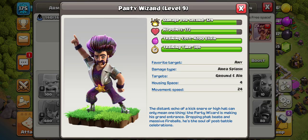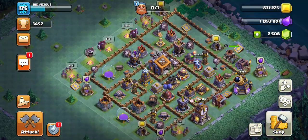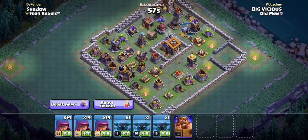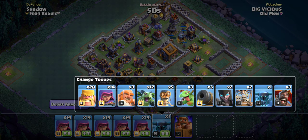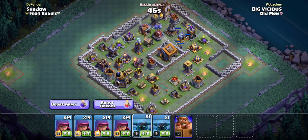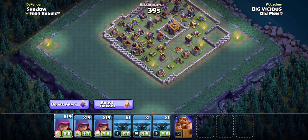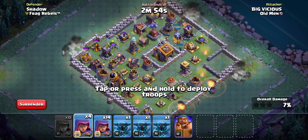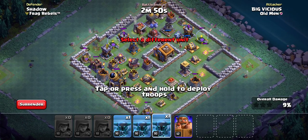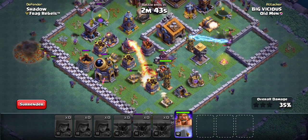We've also got this exclusive Party Wizard, which is really sweet. Let's go ahead and do some Builder Base battles now and I'll show you my epic strategy. We found a base — this guy's got some really strong walls. I'm going to use the PEKKAs. I drop some archers on the isolated buildings off to the side, then surround the base, triggering some bombs and traps — no big deal.